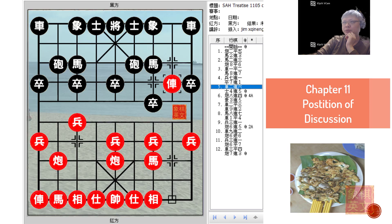Hello everyone and welcome to the final installment in the opening series of the Sandwich House Defense Treatise by Grandmaster Huronghua. This would be the fifth board of chapter 11 and this would be the final chapter in the book which discusses various opening variations.